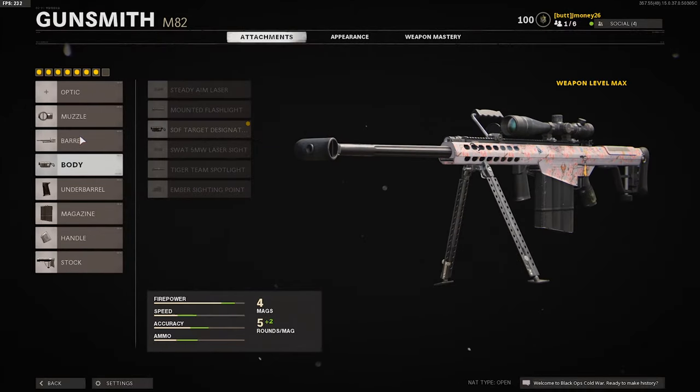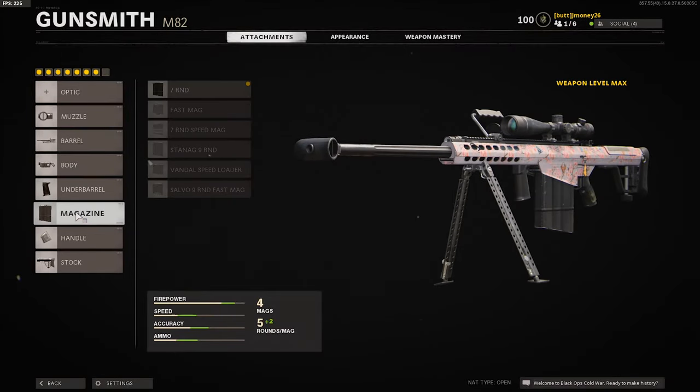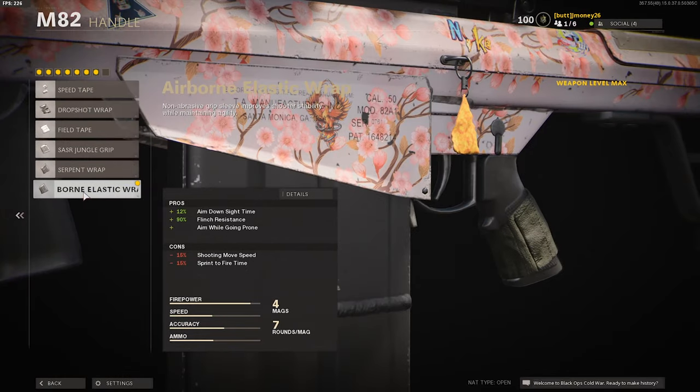The reveal distance attachment is great because we're playing combined arms on giant maps, so we want to see name tags before we can shoot. For the underbarrel we have the bipod — it helps with recoil because this gun is semi-auto, so it helps a lot when going for multiple shots like double kills. Seven round mag so we don't have to reload as much. The airborne elastic wrap on the handle helps a bit with ADS speed, and the flinch resistance is really good.